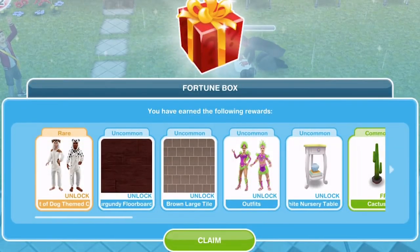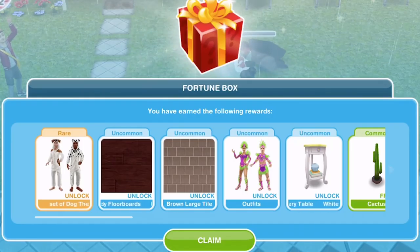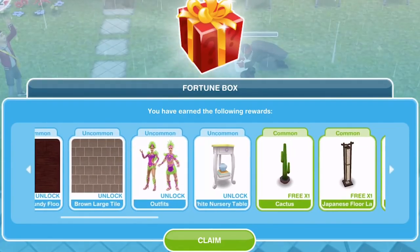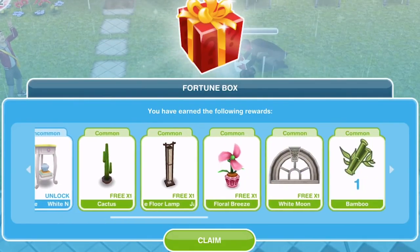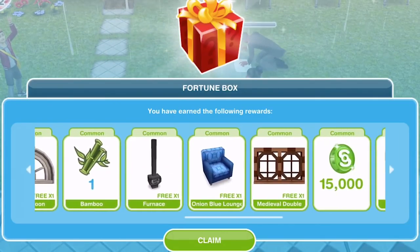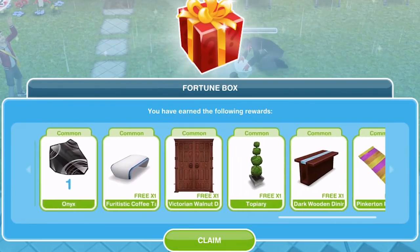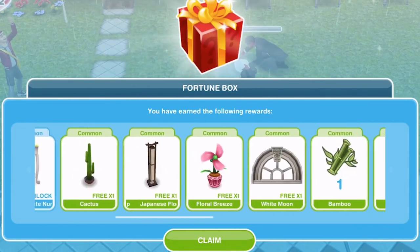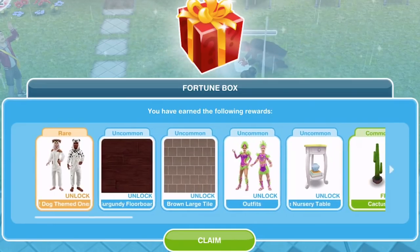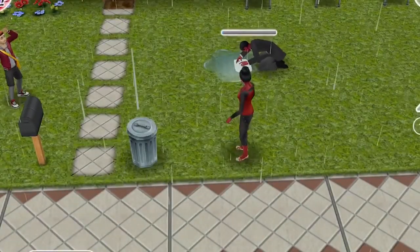In this one we've got another fortune box, so I think everyone is going to get a fortune box. We have unlocked a set of dog themed onesies, some different floors, and these outfits — I love those outfits! Oh, look at that white nursery table, I like that. And a few common items. I don't get any LPs in this one, but I do get 15,000 simoleons, which I'm pretty pleased with — although I'm more pleased with my other one I think.